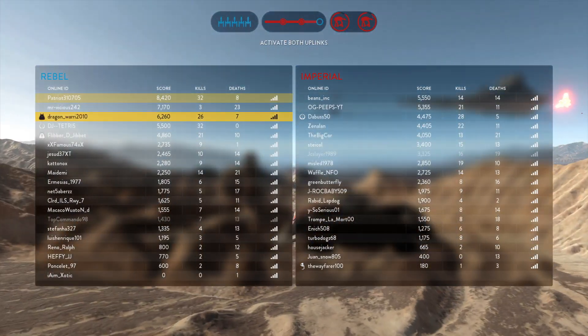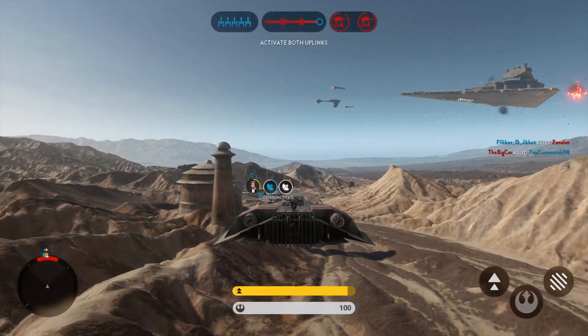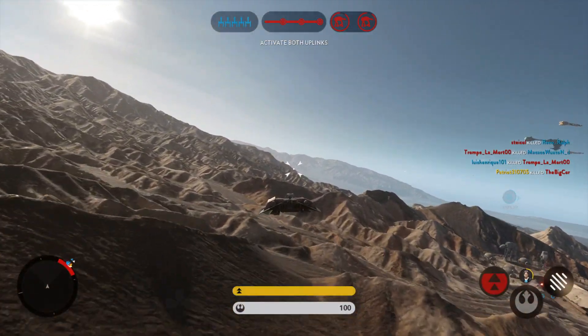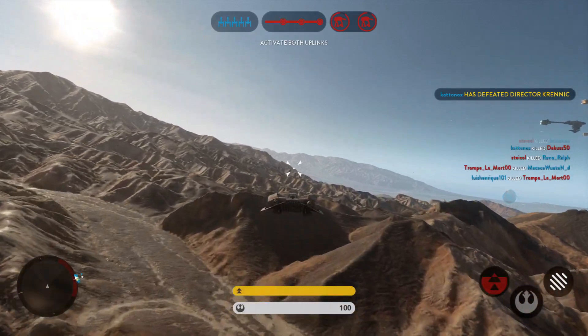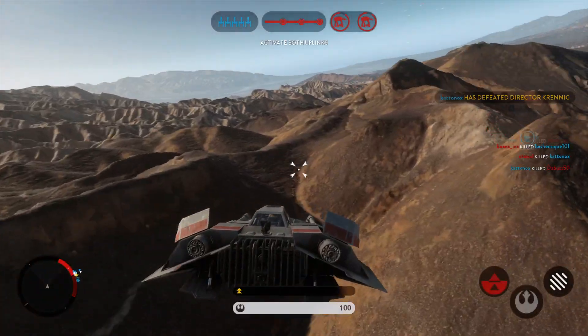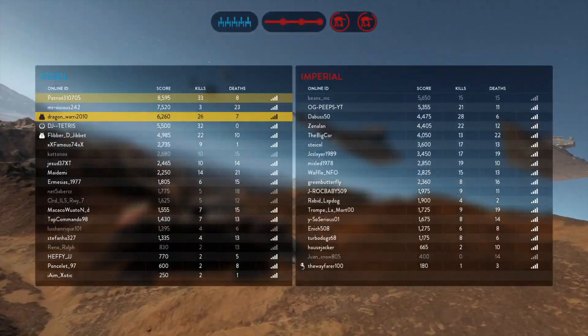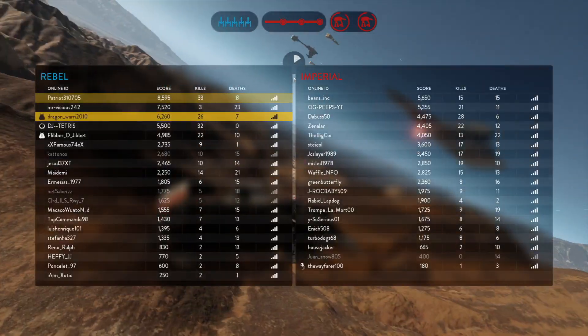Come in, Blue squadron! Requesting speeder support! Standing by. They're trying to lock on to you. Well done. We've activated the uplink. Now defend it.